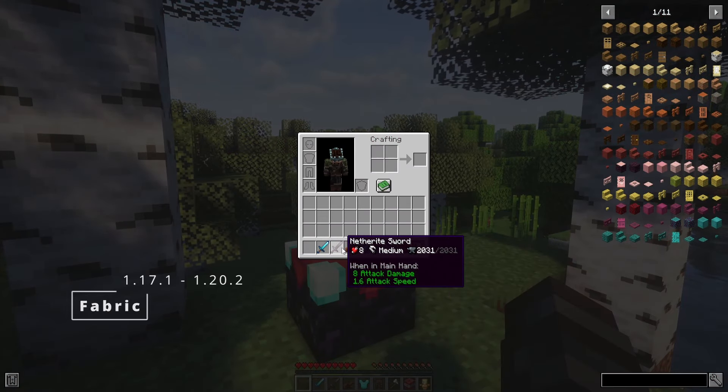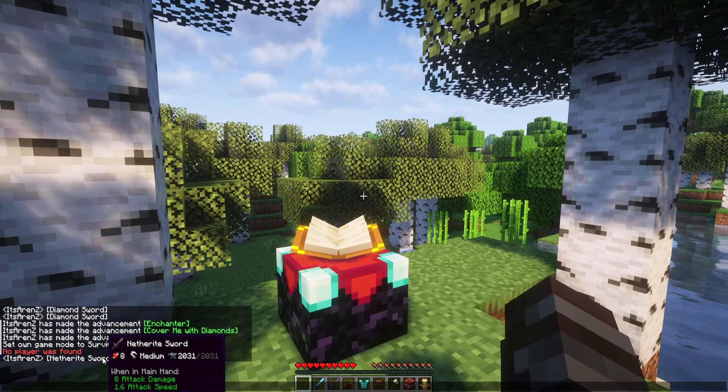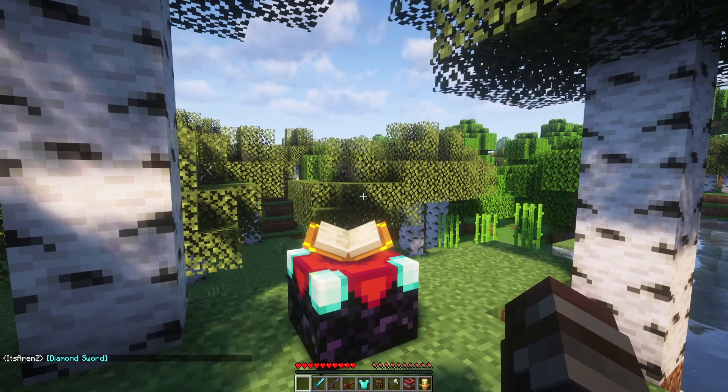With the mod Show Me What You Got, you can show your friends in chat your items from your inventory very easily. This mod helps you to display your items in chat.